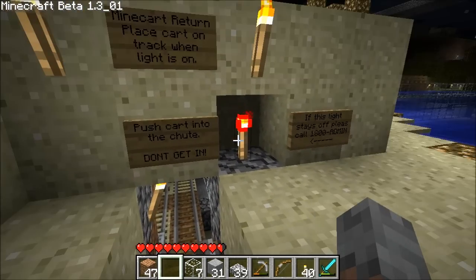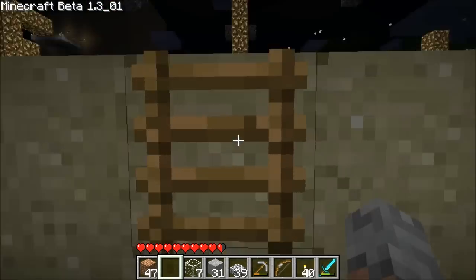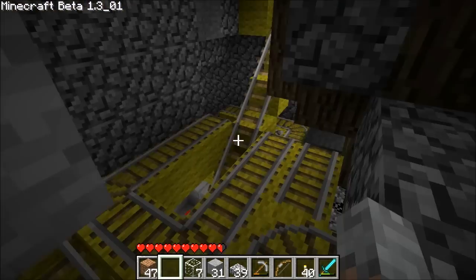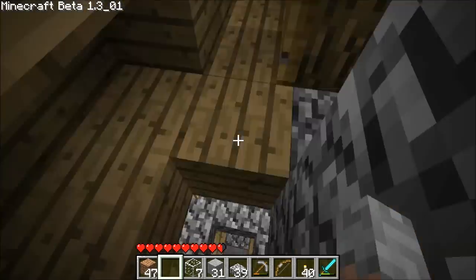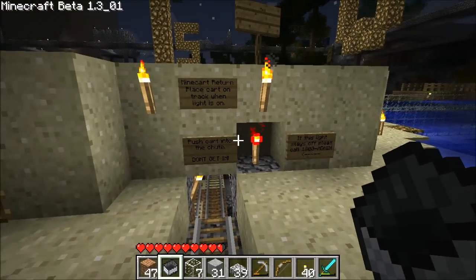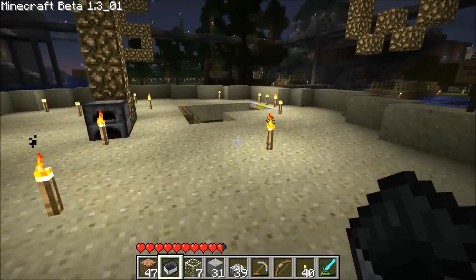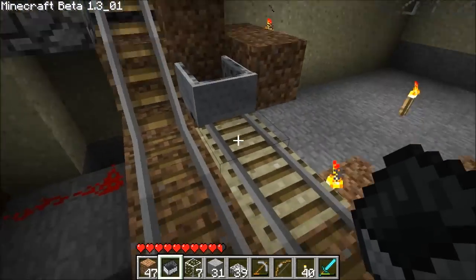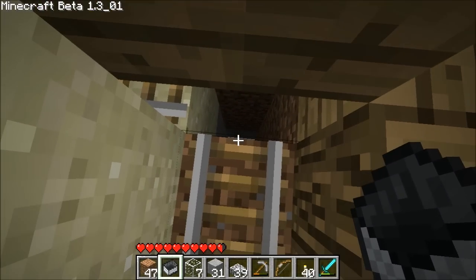My cart return — when the light is on, you place a cart. Looks like I don't have any, hang on, let me go get one. So you place a cart in here, and it activates this booster, and that pushes the cart all the way up here. And this is the dispenser right here.